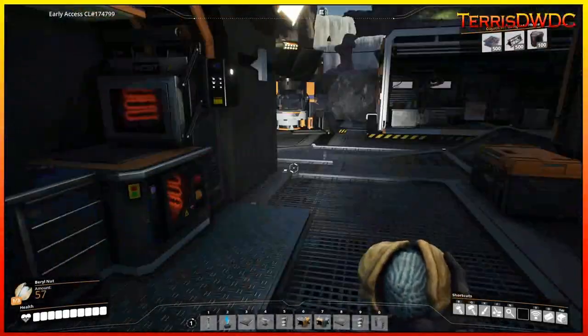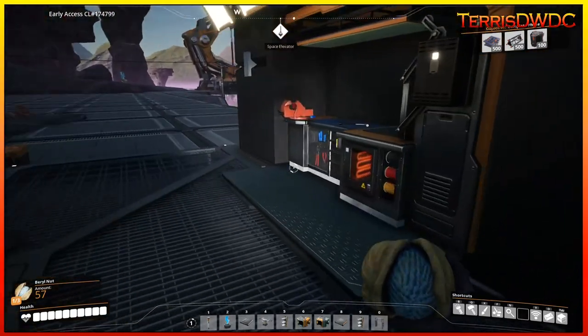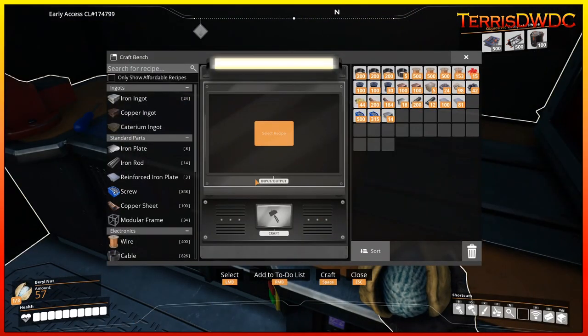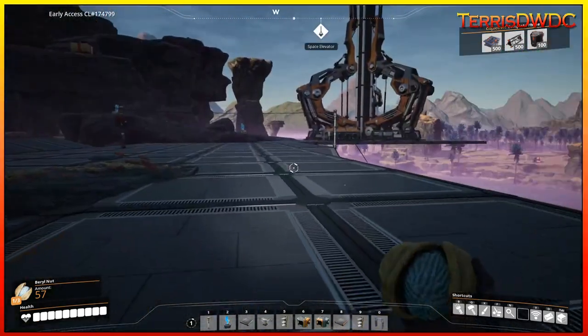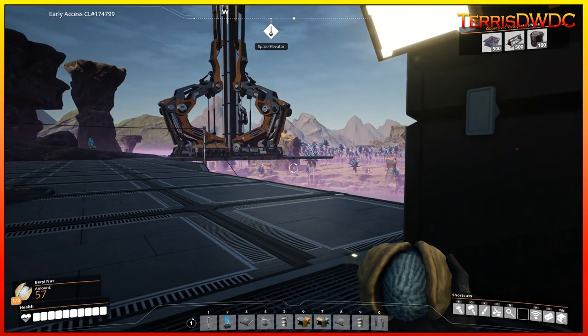Welcome back to another episode of Satisfactory. On this episode we're going to finish off tier three by getting our transportation milestone unlocked as well as our steel manufacturing milestone — basic steel production. We're going to get those done and get started building a steel production plant, so sit back, relax, and let's jump into it.